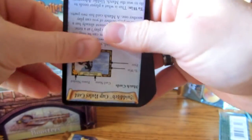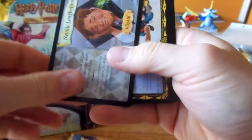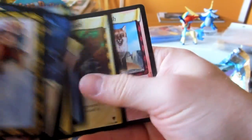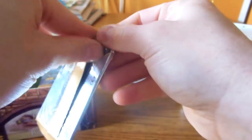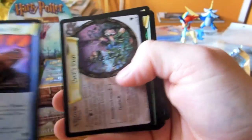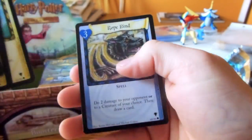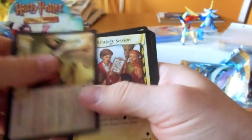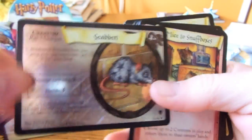A couple more packs to go here of this part. And there's another Quidditch Rules. And there's Longbottom, Neville. And there's Exam — Terms Exam. And there's a Gold Cauldron Rare. And there's a Scabbers hollow. I already have that one, so that'll be for trade or for sale.